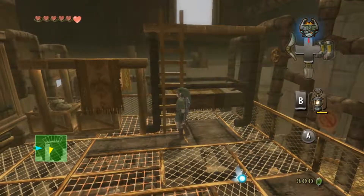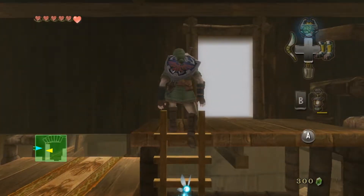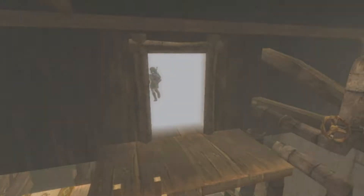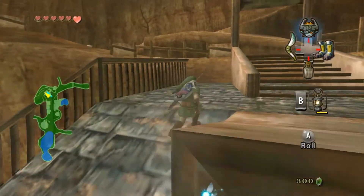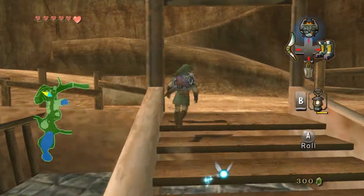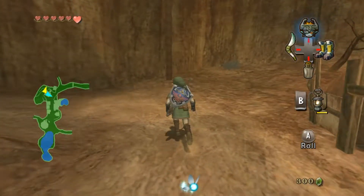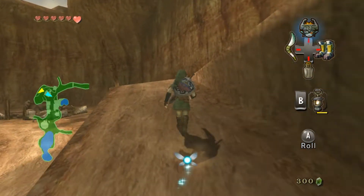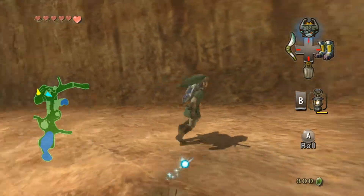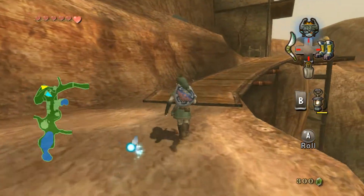Now if you do it anywhere else in the shop, he just dumps water on you — so cute. Now Link is dripping wet. Let's go up the ladder. We need to head all the way up here — to the highest point in Kakariko Village. That's where we need to go.